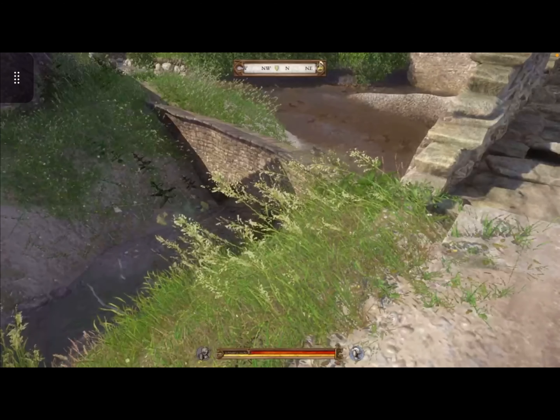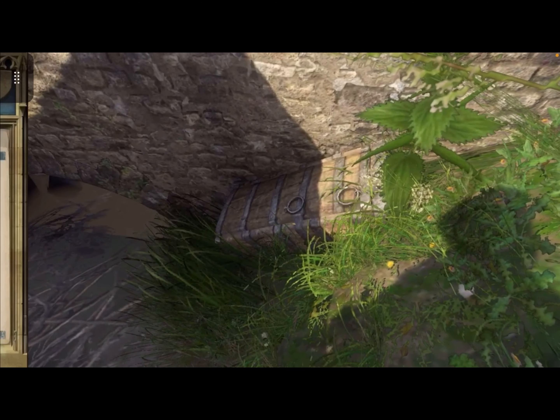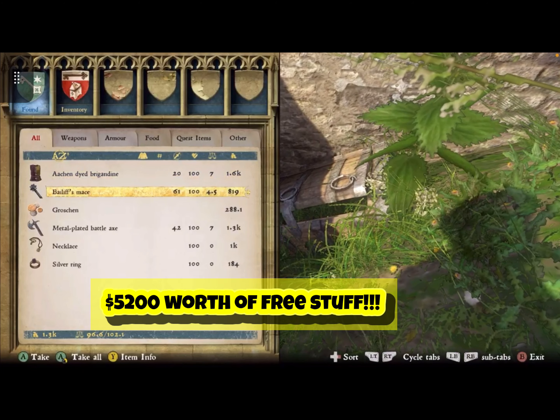Right at the edge of this bridge. What you do, you just walk down here, and look at that chest just sitting there. Open it up and look at all that good stuff in there. You've got the Bailiff's Mace, which is one of the best weapons in the game.